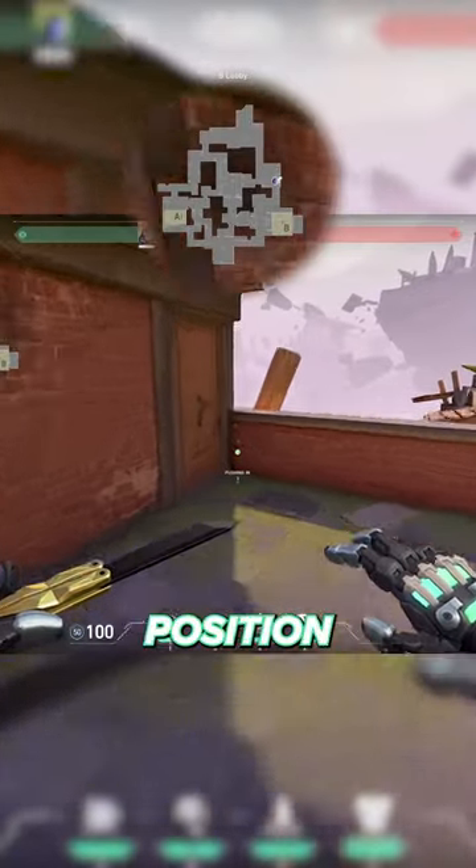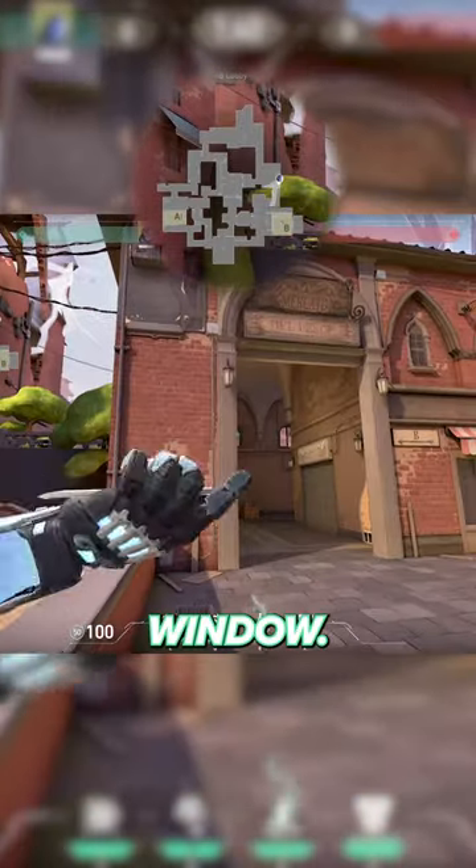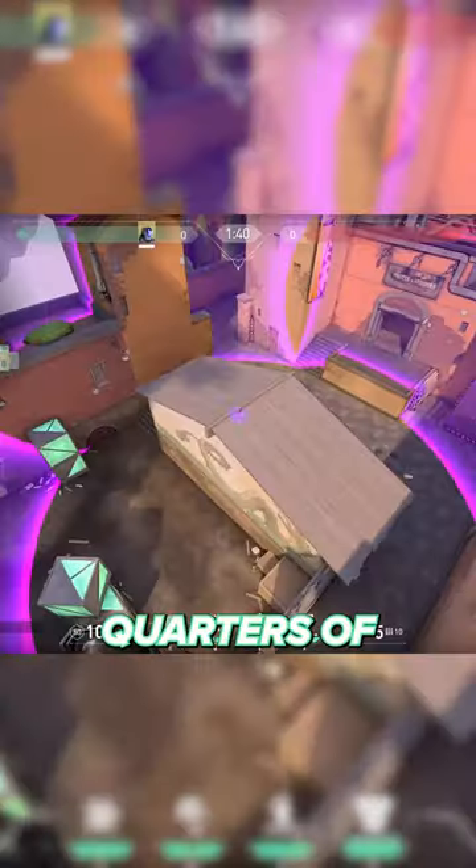If you want to clear B Boathouse, position yourself in this corner during the pre-round. Direct your gaze upwards towards the small crack visible in the second window. Aim at this point, which is near the top three quarters of the window, and throw.